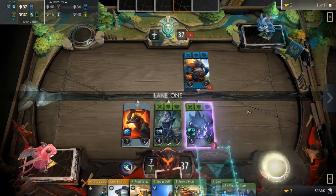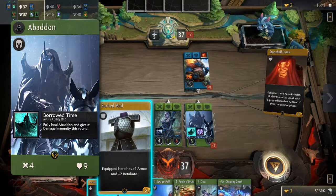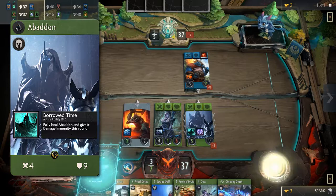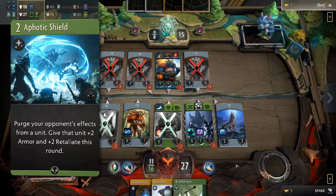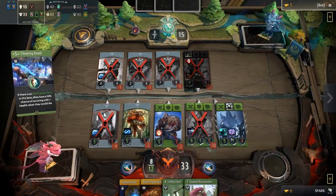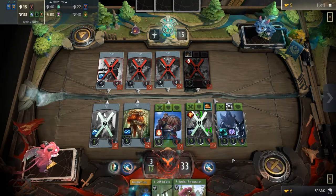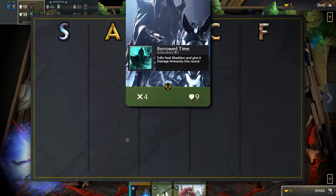First on the green hero list we have Abaddon. Abaddon has good stats for a green hero but average compared to the others. His active ability is very mediocre — it heals him and gives him damage immunity for the round every two rounds. His signature card purges the unit and gives it plus two armor and retaliate for that round. Both of these abilities can only be impactful at a very specific time in the game. Abaddon's passive is only useful when he's low on health and not on cooldown, and his signature is only useful when an allied unit can actually benefit from the purge. Therefore, Abaddon belongs in the C tier.